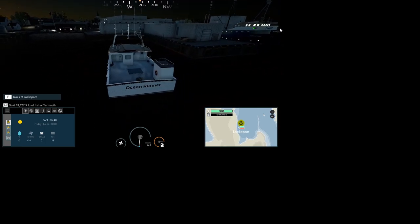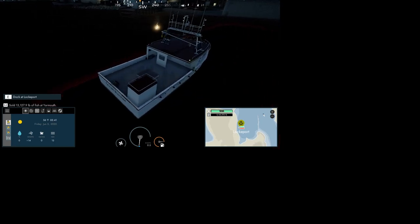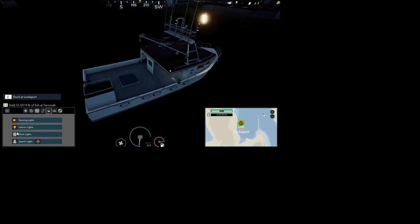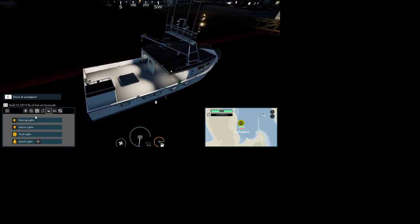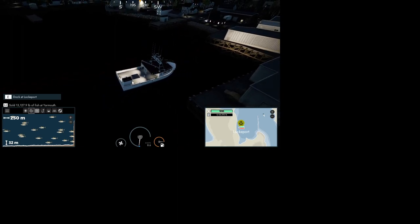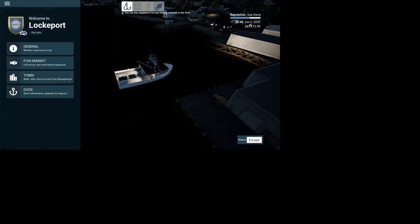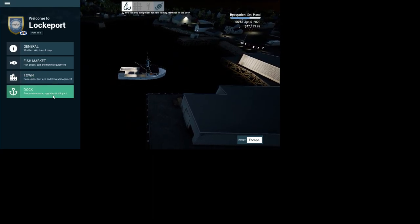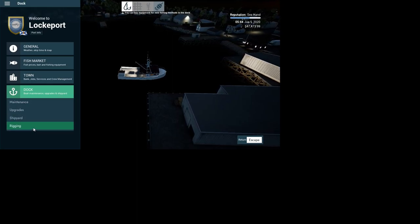So we left off here — we have the Ocean Runner. Like I said before, this is a really good boat. What we need to do is get this thing set up, but the problem is we have 47,000 and we need a lot more than that to max everything out. So we're going to rigging.